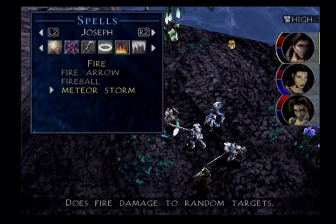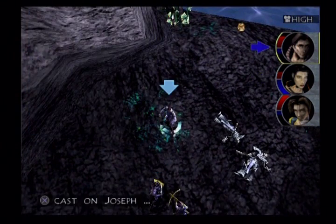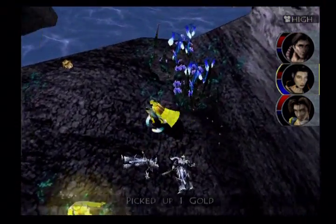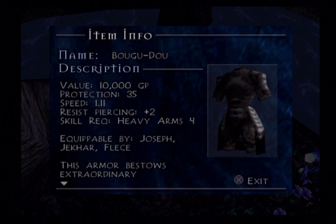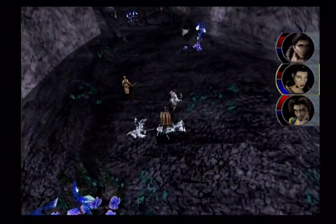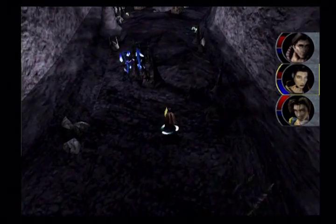I guess I'll take these guys out offscreen - they're being annoying. Got him. One gold - thanks, game. We get a Bogo Doe here, or Bogoo Doe - it's full body armor. It does give you resist piercing, it's pretty light. But it's weaker than what I have right now defensive-wise, because chainmail tunic and chainmail leggings is just better.